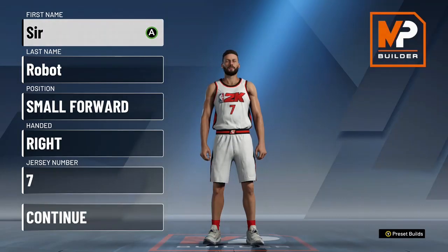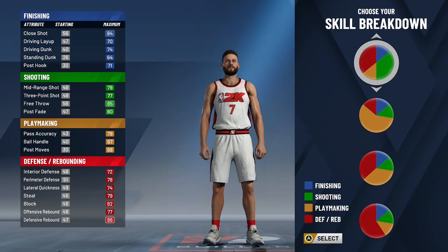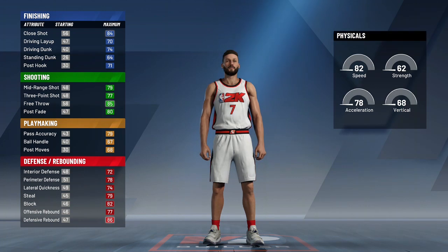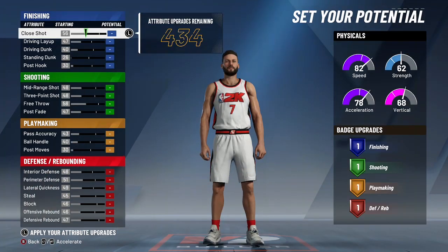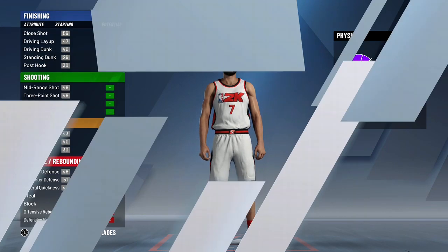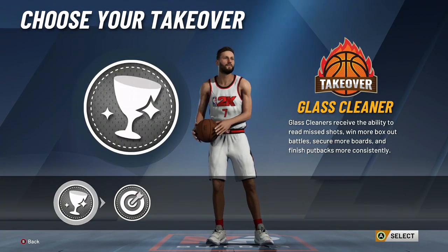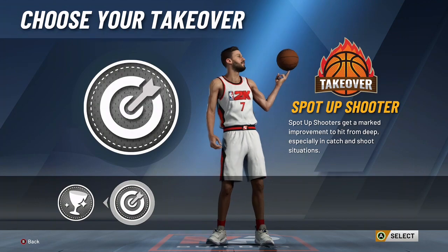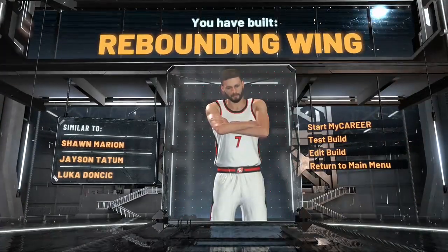I have the best demigod glitch for everybody. So what you want to do is you want to make your player — make him however you want. I am making a rebounding wing, little fella at six foot nine. Going to ruin the game. Spot up shooter. I want to be able to catch and shoot, be able to get those greenies from the deep. Look at that rebounding wing — beautiful build that it is.